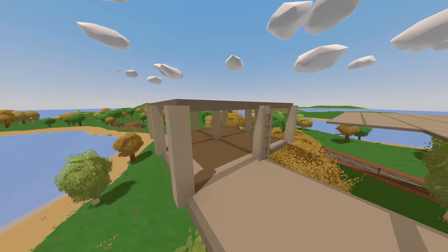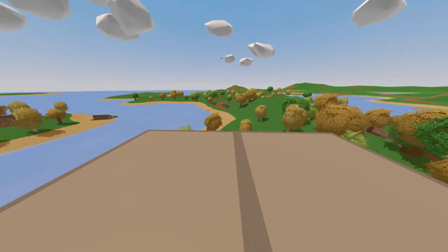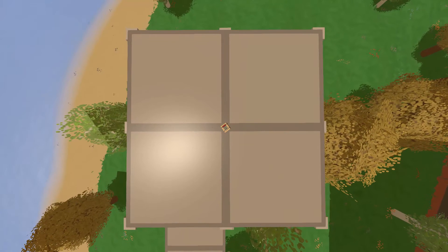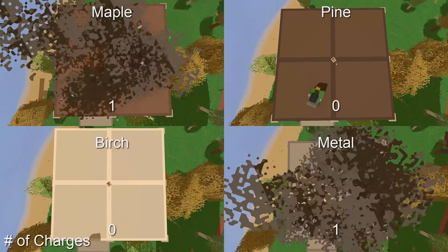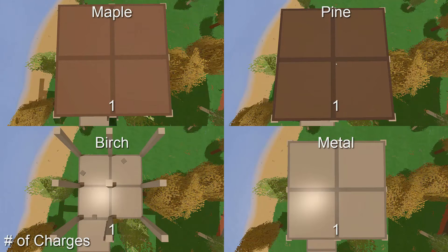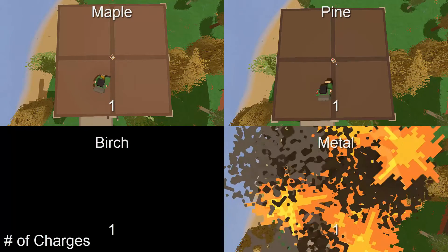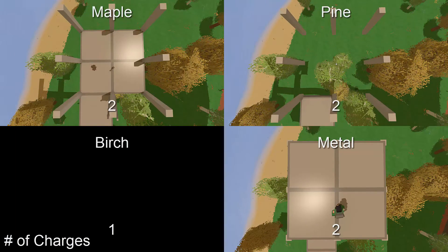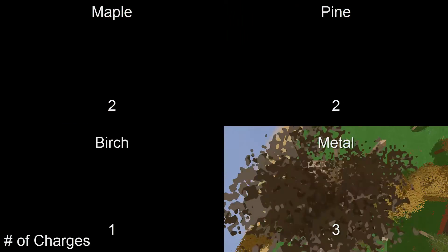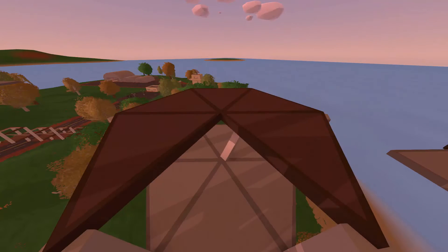Do not be fooled — if you come upon a house where four roofs meet, in order to destroy all four it will require one extra charge. This is the case for all types of roofs except birch, which will still take only one charge to destroy. This also applies to triangular roofs, however it is much more difficult to get the charge perfectly centered for all triangles, so not all six will explode.